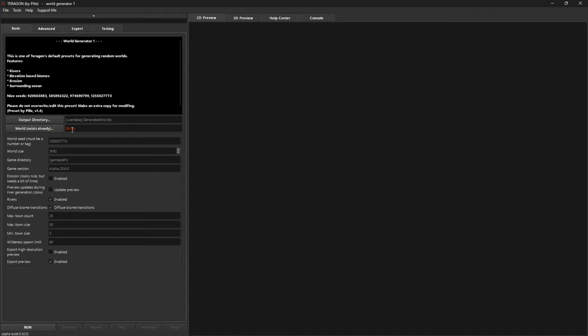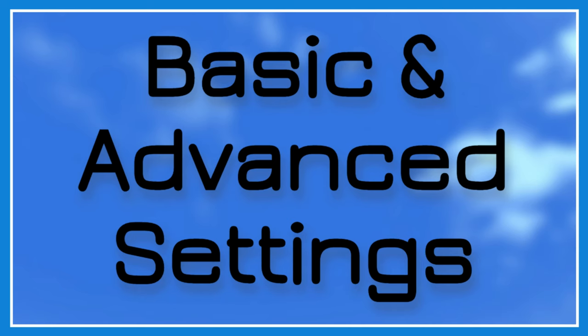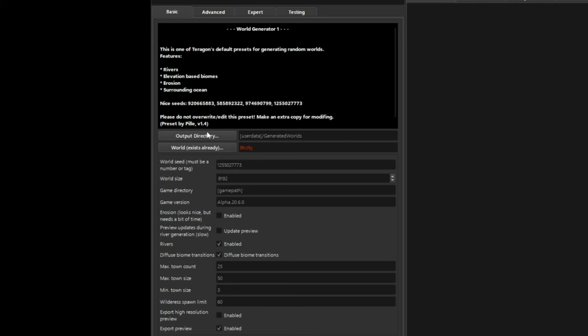It says the world already exists but that's fine — once we've done some setup it will just overwrite each time we generate until we get the one we want. In the Basic tab we have our world seed, our world size which we'll keep at 8k, and the game version shows Alpha 20.60 though I'm running 20.70 — that doesn't really matter. We have Erosion, Preview, Rivers — we don't want rivers in our cities. Diffuse biome transitions are quite nice but we might turn those off in Expert mode.